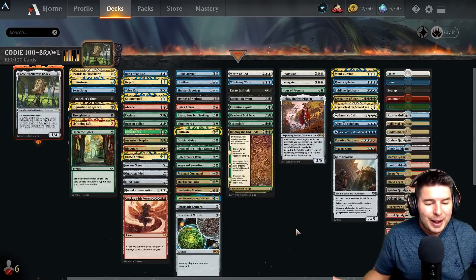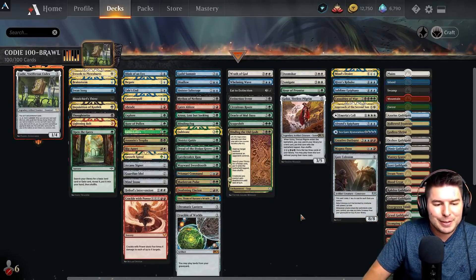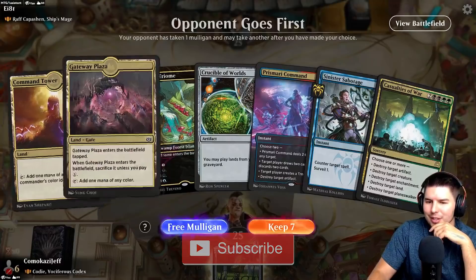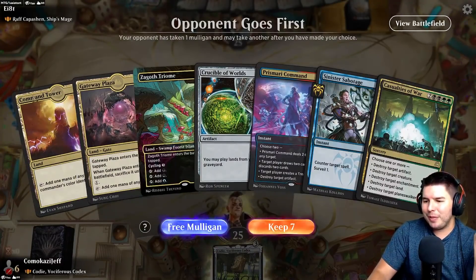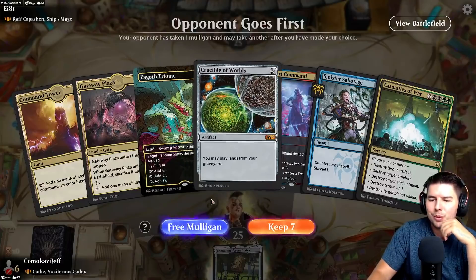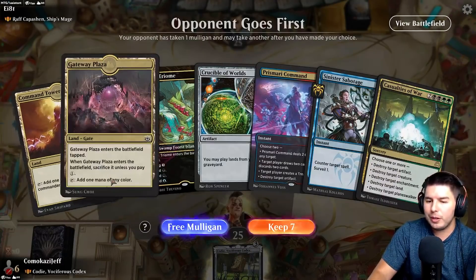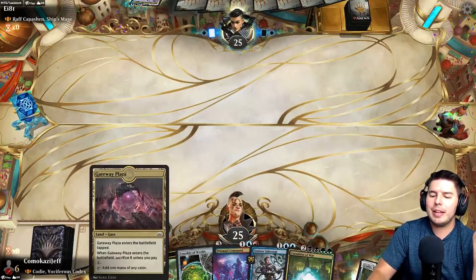This is really exciting — I hope you guys enjoy it! We're going to dive in. Up against the first opponent — only one gate, a little bit awkward, but we do have colors and lots of things that add any color. Gateway Plaza is a little funky. We have Prismari Command, Sinister Sabotage, Crucible of Worlds — a little awkward. I like this hand because of Command Tower and we can hopefully get out Cody on turn three with an untapped land. Keep this hand.